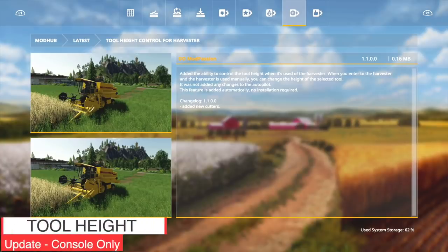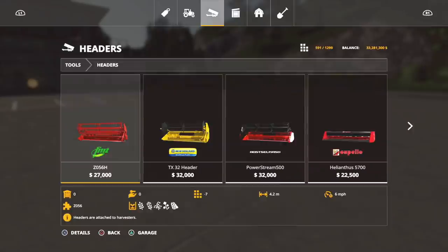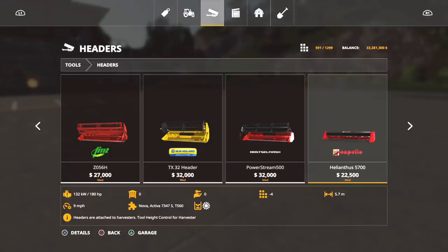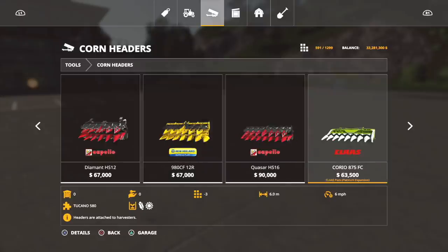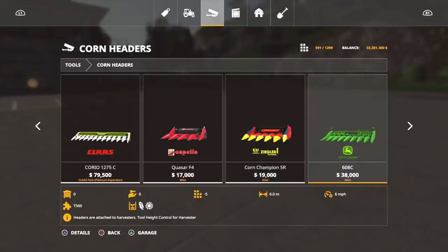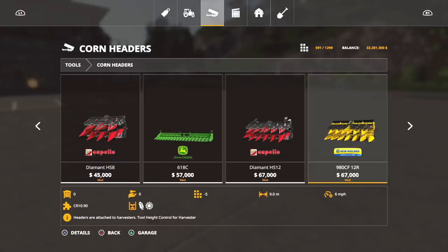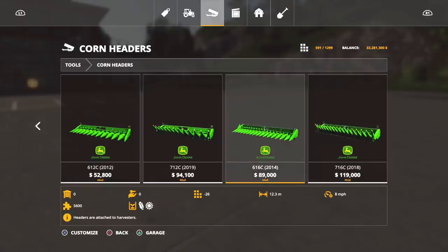For console-only updates, DD Mod Passion is bringing the heat with tool height and control for harvesters — changelog 1.1, added new cutters. You can see tool height control for harvesters in the bottom left. These are modded headers — look for them. We now have Kron headers that we didn't have before. Starting with the Capello Quasar F4, Korn Champion 5R, 608C from John Deere, a 6-meter Capello, 9-meter John Deere, 9-meter Capello, 9-meter New Holland, 12-meter Quasar.